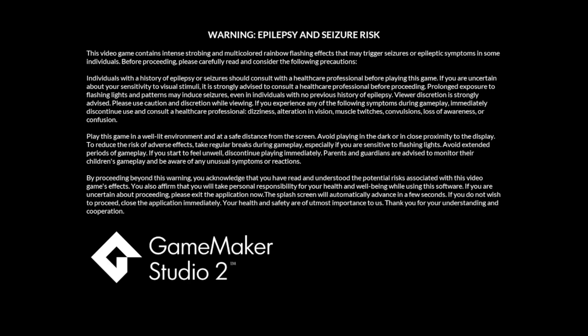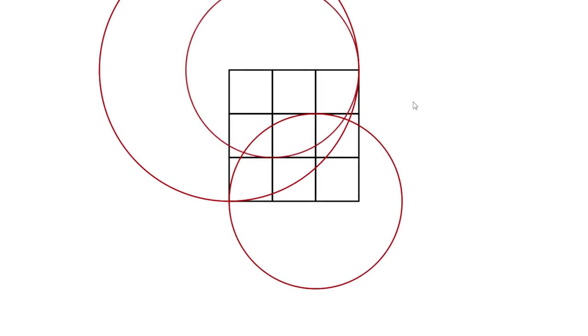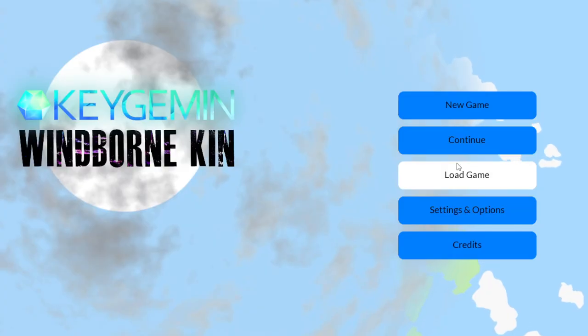We're starting out with a black screen here because we have a new splash screen for the game. So when you first launch the game, you'll see that there is an epilepsy warning. Then it goes into the company logo, which has a little animation. Nice.